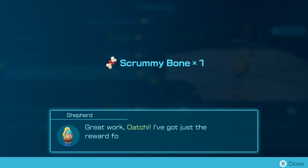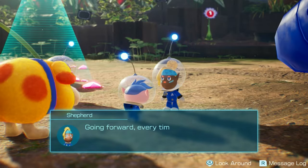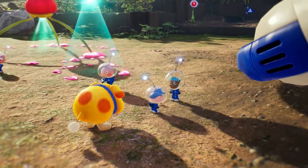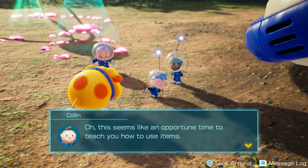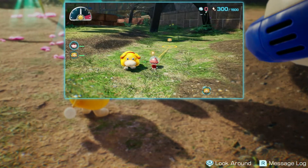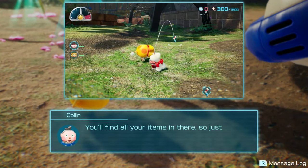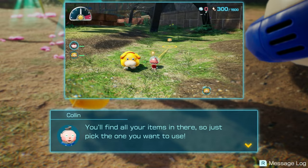A scrummy bone! Great work Atachi, I've got just the reward for you. Going forward, every time you complete training you'll get a scrummy bone as a reward. This also seems like an opportune time to teach you how to use items — you'll find all your items in there, so just pick the one you want to use. Oh, that was so cute! Okay yeah, we gotta do that.